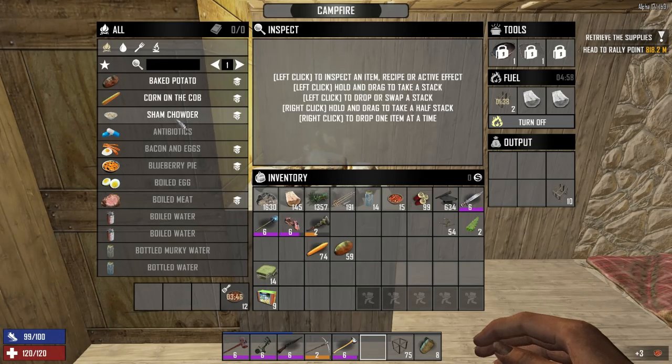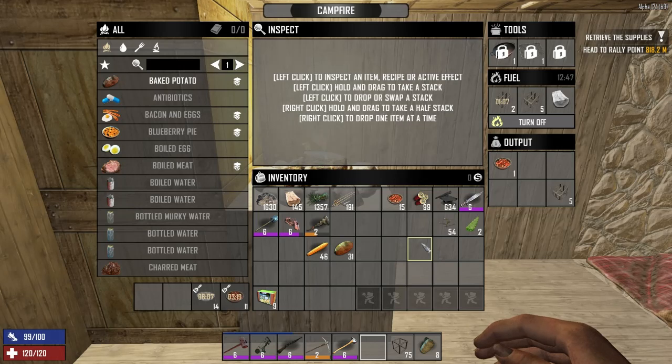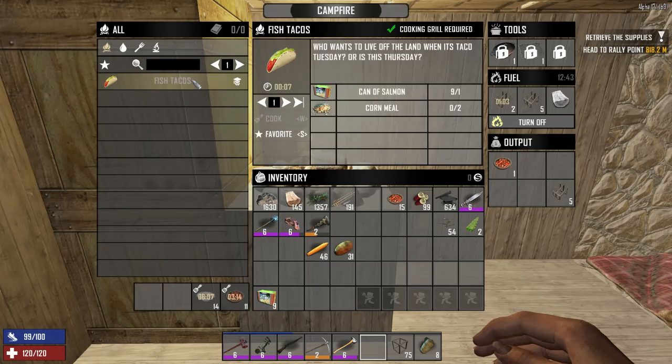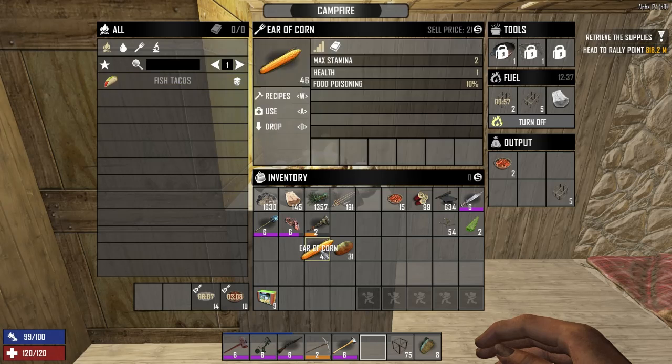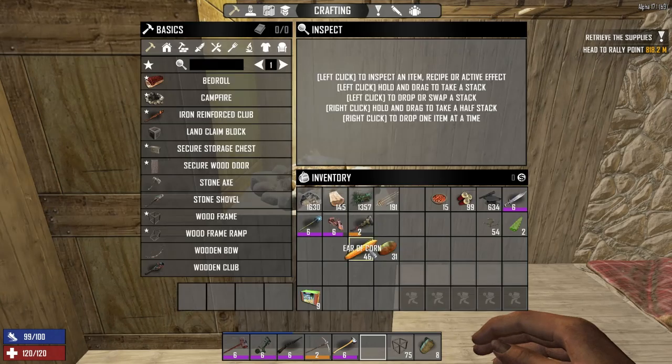Here's our sham chowder - it takes one sham sandwich, and this is why it's important to keep your sham sandwiches. You put two potatoes, two ears of corn, and a bottle of water with it and it makes that amazing food - six minutes. Let's do it again. We'll need over ten minutes total. Let's cook all this stuff up. The salmon takes two corn meal - we need like 18 corn meal. Let's make 18 corn meal.